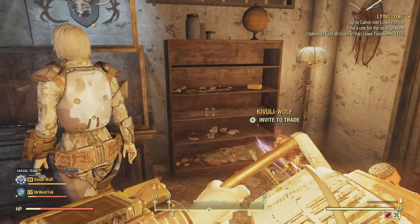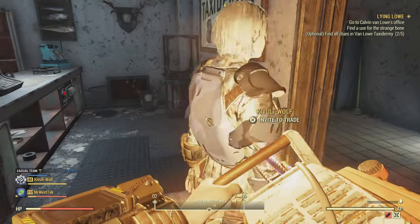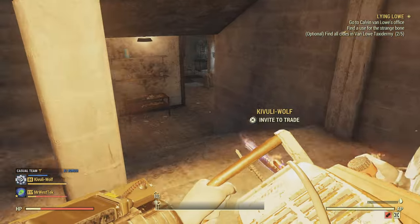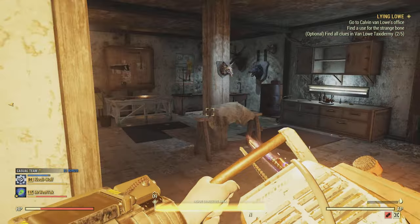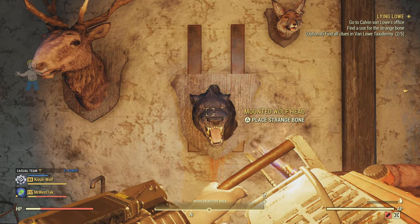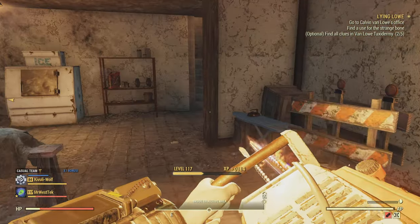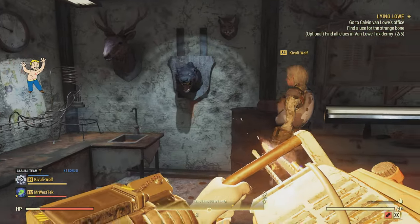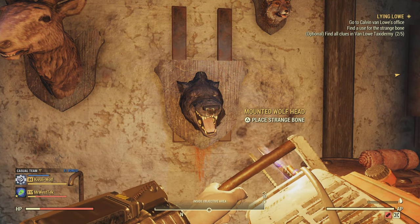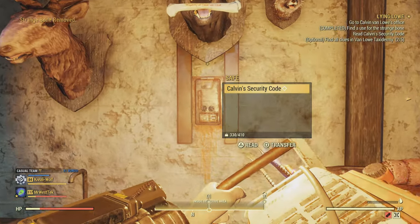First, grab the strange bone for this mission, then head downstairs. I'm not going to spoil the other clues - I'll just point out what you need. Come downstairs and place the strange bone in the mounted wolf head's mouth. It will reveal a safe on a little track - once you place the bone it goes up, reveals the safe, and you'll get Calvin's security code.